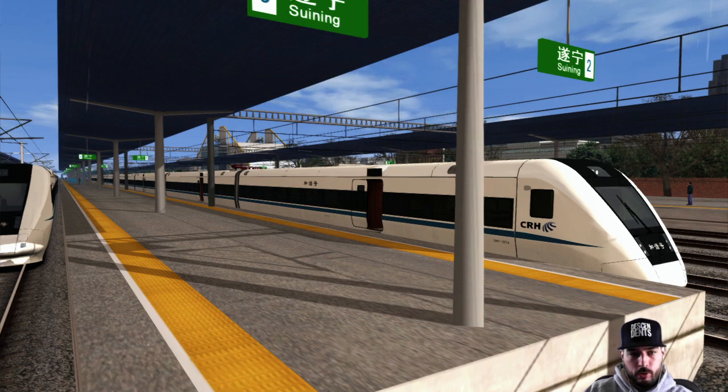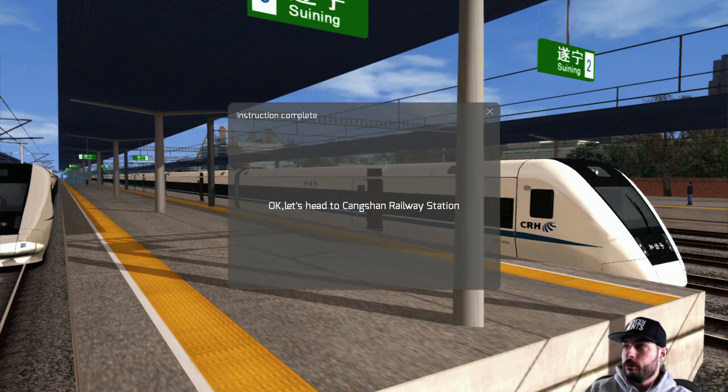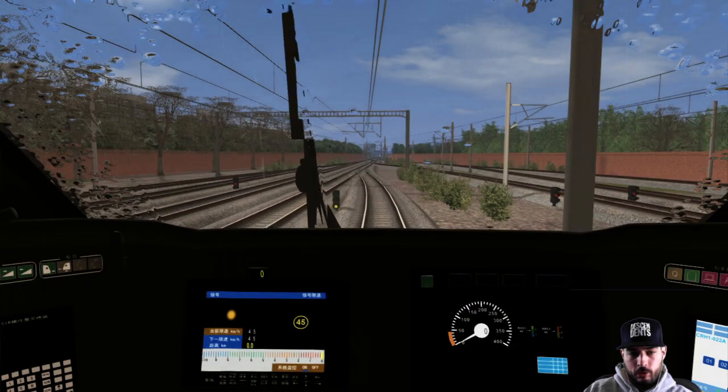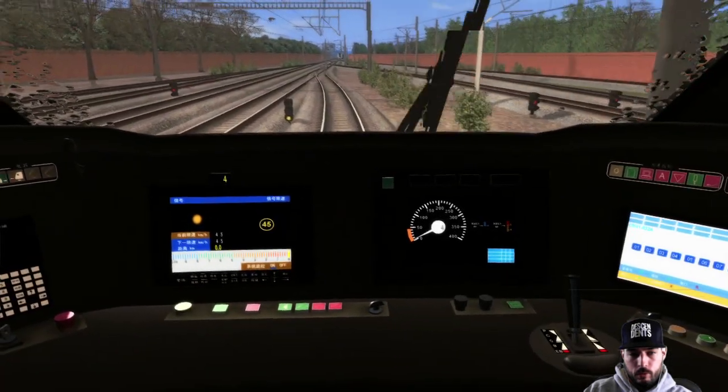Just waiting for the passengers to finish loading here, then we'll be off on our way. Let's see how fast this train actually gets up to. Anytime now would be nice. Good things are always worth waiting for, right? Alright, let's head off to Ching Ching railway station - let's get back in the cab so we can see what we're doing. There's our throttle right there.